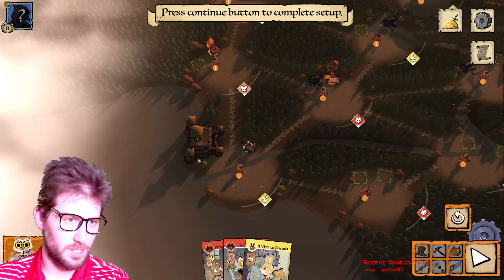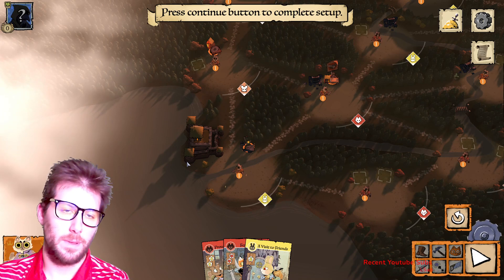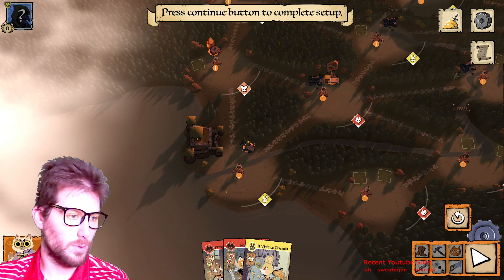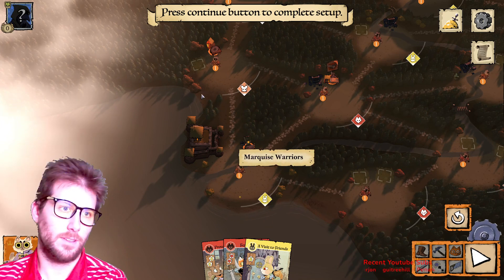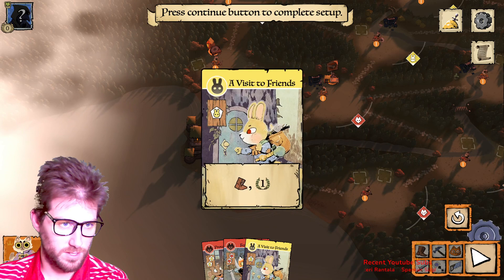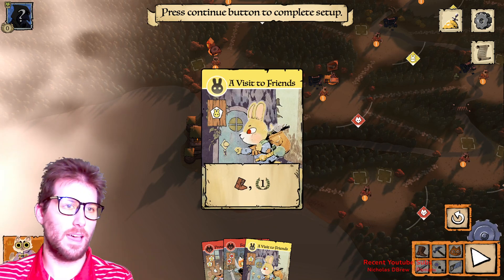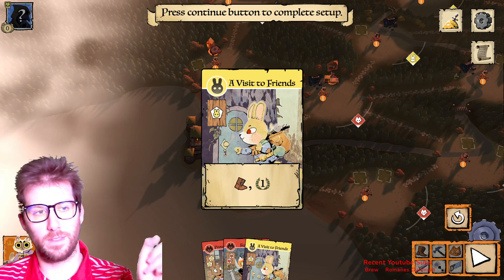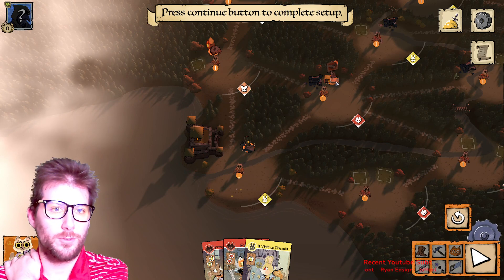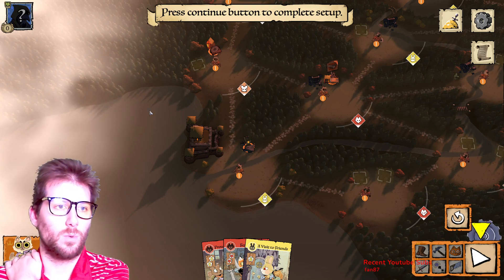The key to Marquise: you place your keep in one of the corners to start, then you get to place a sawmill, a workshop, and a recruiter. The sawmill generates wood every turn, which you use to build more stuff. The workshop lets you craft different cards — for example, if I have a workshop in a bunny clearing, I can craft a card and get a victory point.